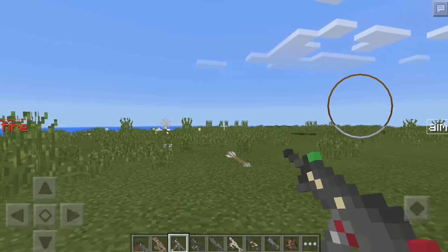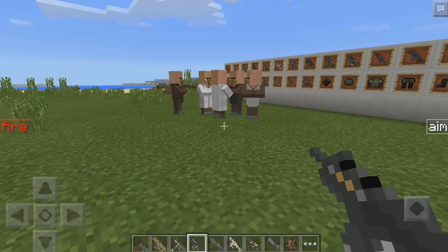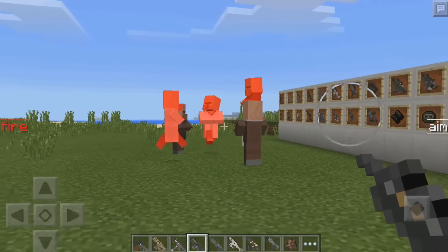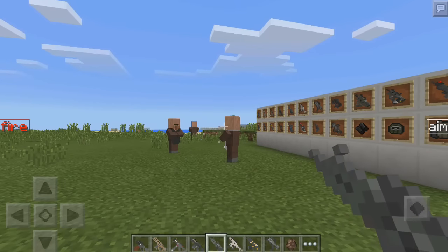Wow, I just demolished that cow. I'm sorry. So let's try the next weapon. I don't know what this is going to do. We can aim, and let's fire right here. Oh geez, that is powerful. That is powerful. Let's try this one and see what this does.